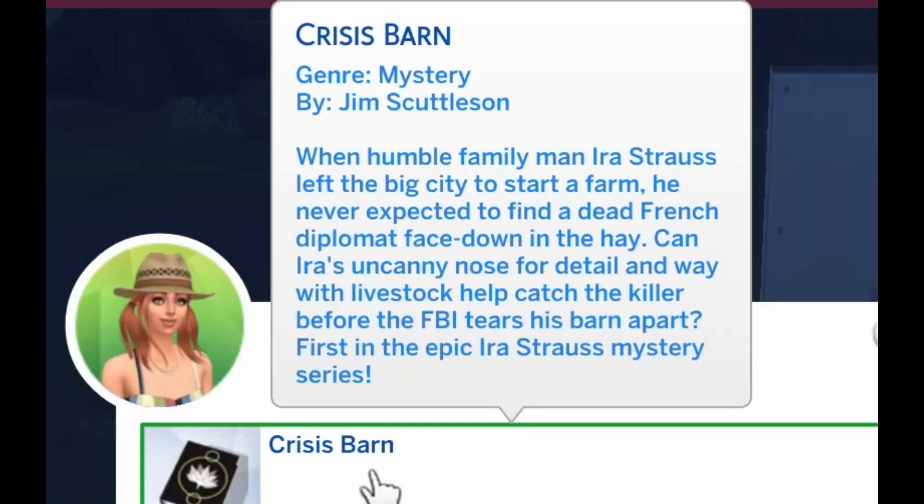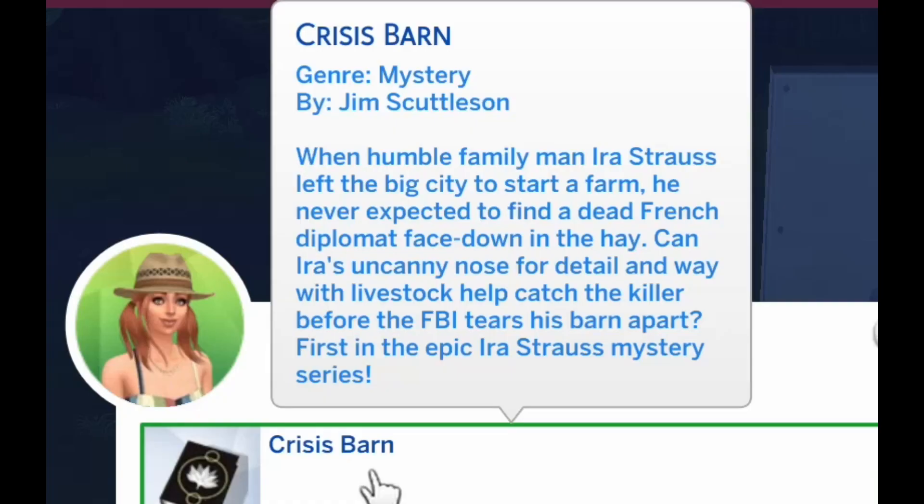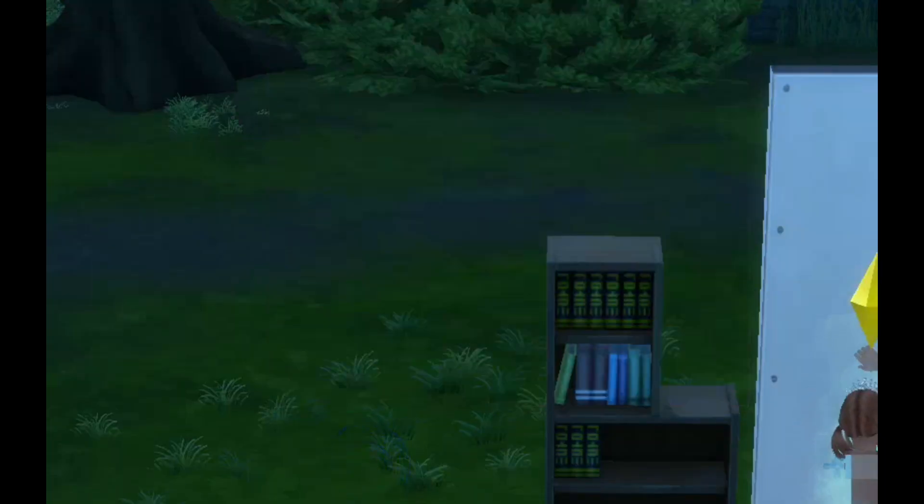She's going to read this book. When humble family man Eros Draws moves from the city to the farm, he finds a dead body in the hay and now the FBI are going to turn his barn apart. It's written by Jim Scoot, Nedden Chimbrough — it's a mystery, first in the Epic Iris Draws mystery series.